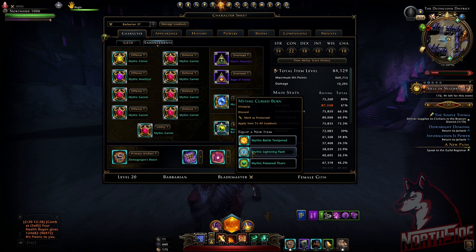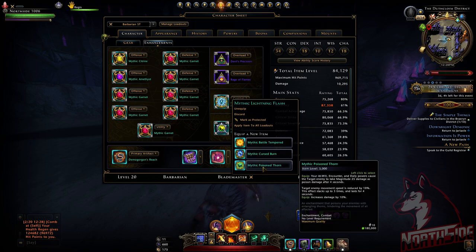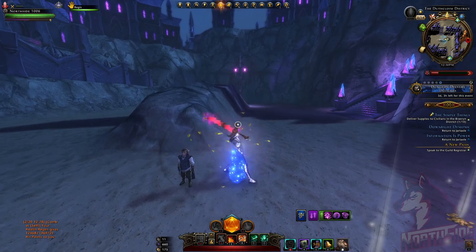To wrap up: regarding single target, I still think Mythic Poison Thorn is going to be best in slot for Barbarians. I'm really disappointed in the extra magnitude damage from Mythic Lightning Flash, because it can only trigger every 10 seconds and it's 237 extra magnitude damage. The first portion of the equip bonus — 2.5% accuracy and critical strike — is good, giving 15% overall, and that is good. Let me know in the comments what you think. This was Nords8, and Nords8 is out.